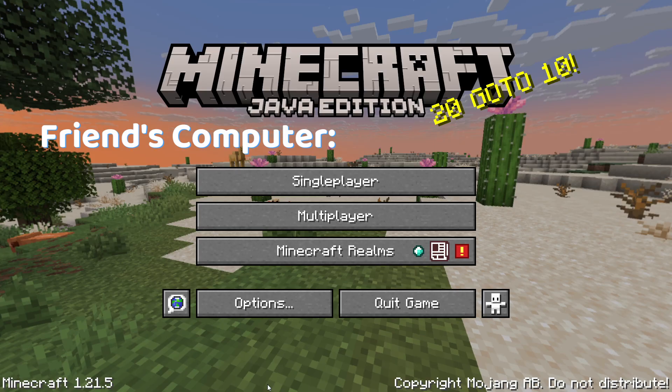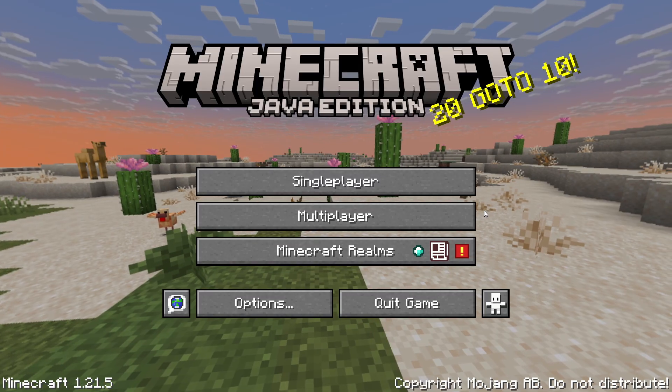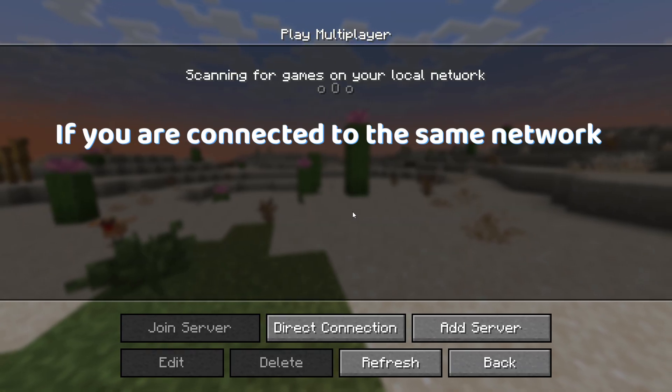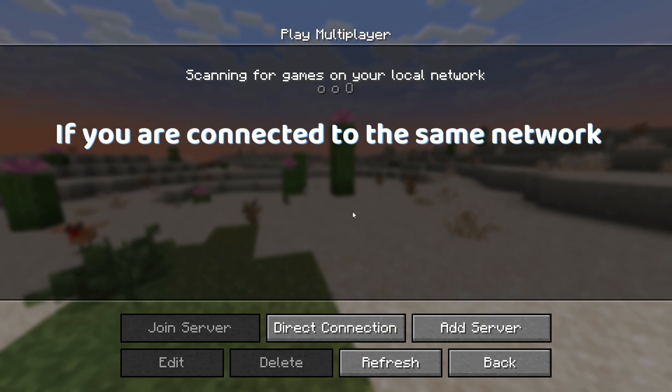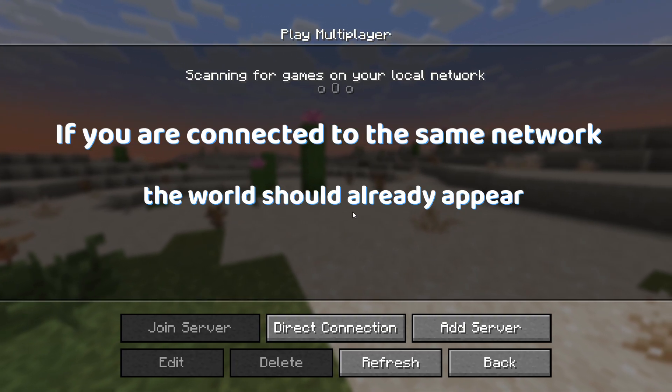And now, for your friend to join, he will have to do the following steps. This is my friend's PC. Go to the multiplayer tab. And if you are connected to the same network, meaning the same router, then the world might already appear.